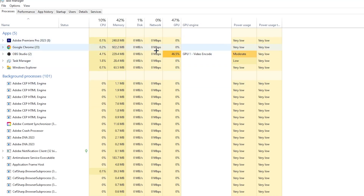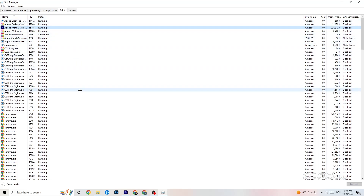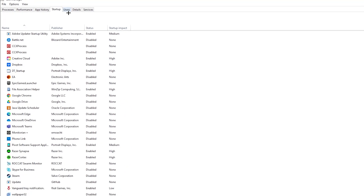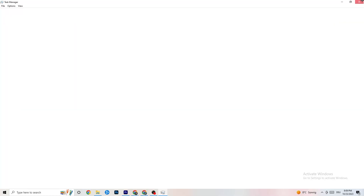Next, go to the Details tab in Task Manager and search for your game's process. Right-click it, hit 'Set Priority,' and change it from Normal to High or Real Time — test which works better for you. Hit Apply. Then go to the Startup tab and disable every program that auto-starts in the background that you don't need, to decrease GPU and CPU usage. Right-click each one and click Disable. Once done, close Task Manager.